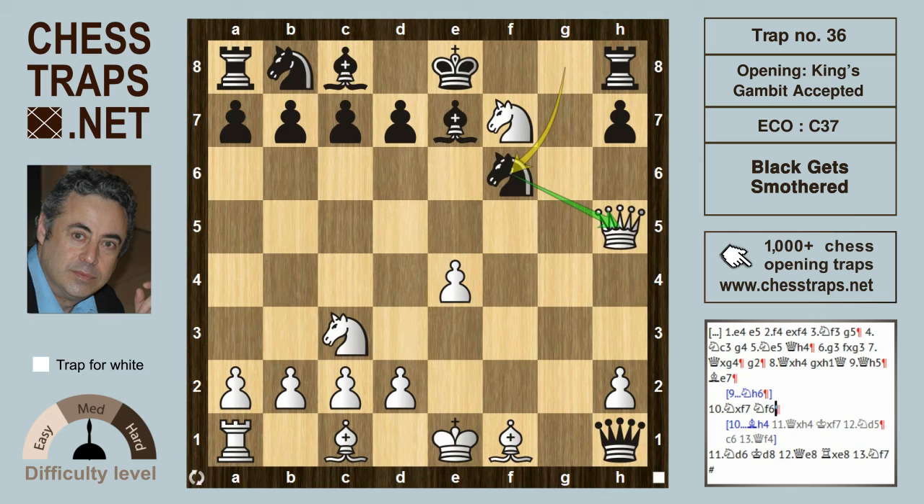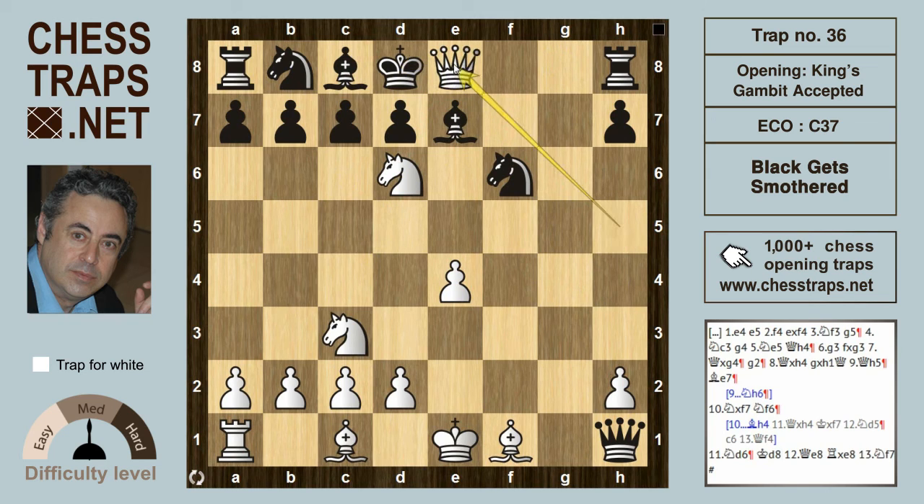White wins beautifully with Nd6 — that's a double check. King d8, and now Qe8 check, forcing the capture either with the knight or with the rook. If R takes e8, Nf7 is the delightful smothered mate. So this has been Black Gets Smothered in the King's Gambit Accepted. Thanks for watching, bye.